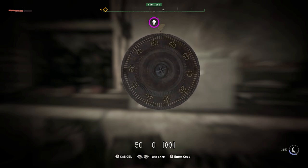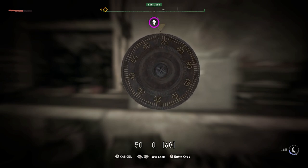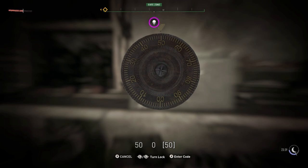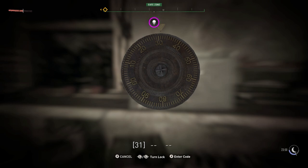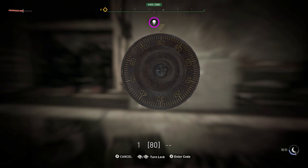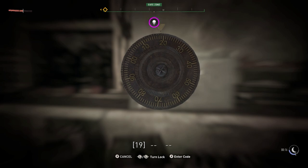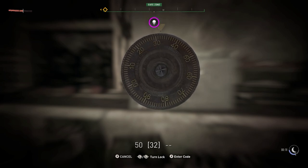I think the first one was a one as well. And again, another 50. So it could well be that it's all 50s just because it's the first one I've come across. I'm going to try it as a one, and as you can see, it's completely reset it. So if you get it wrong, it completely resets it and you've got to try again. But you've just got to write down the numbers. Once you've got them, all you've got to do is tap them in until you get the right combination.